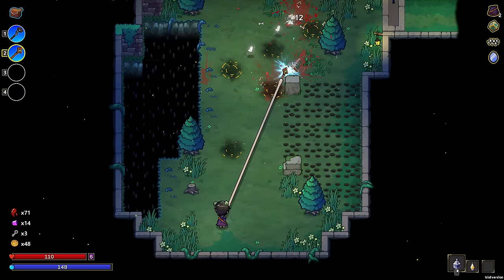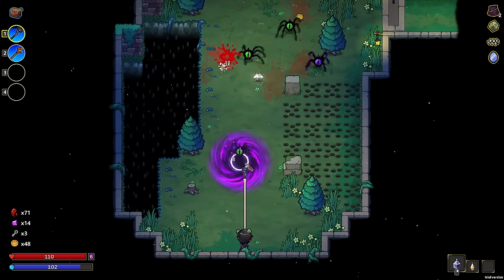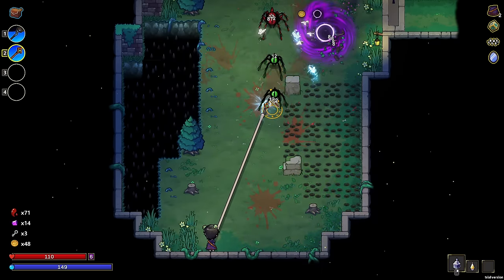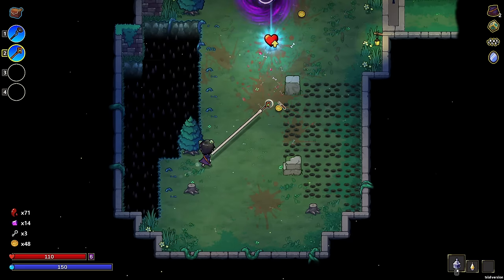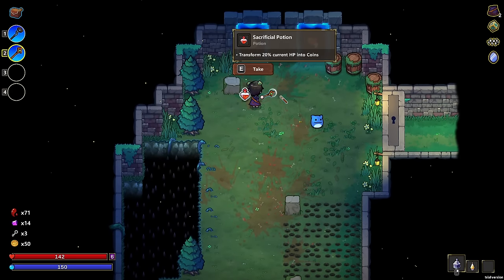Ah, that's where that poison came from earlier. We could probably black hole here, just to kind of get some damage going. We'll cast a few more. There we go! Oh yeah — the pops, baby. Can't discount the pops. More health — sacrificial potion, transform 20% hit points into coins. That's very, very beneficial.